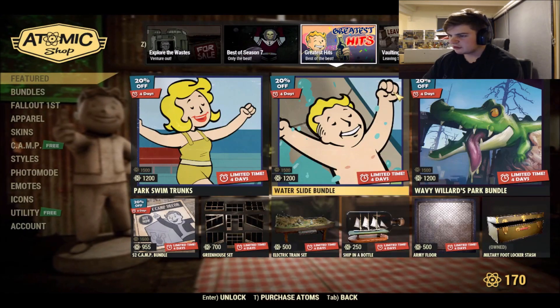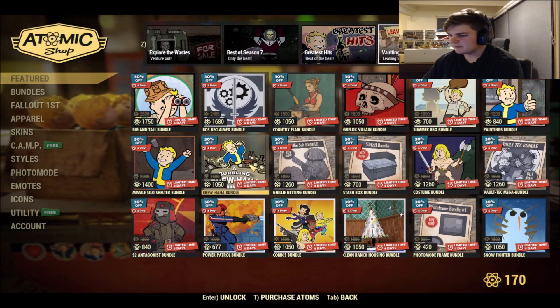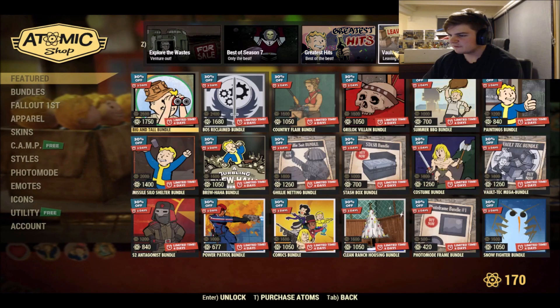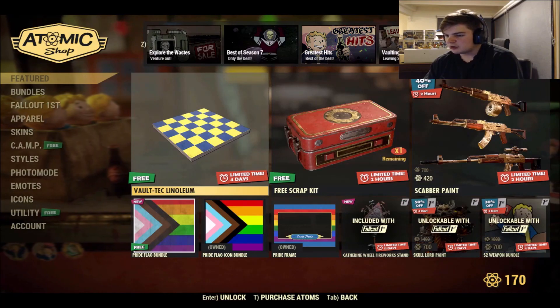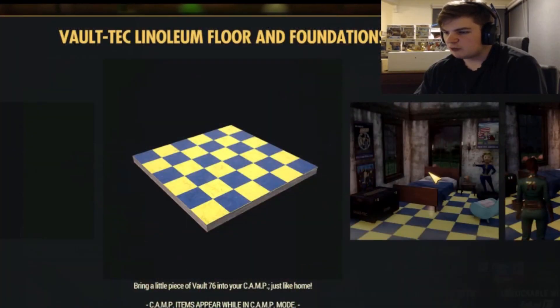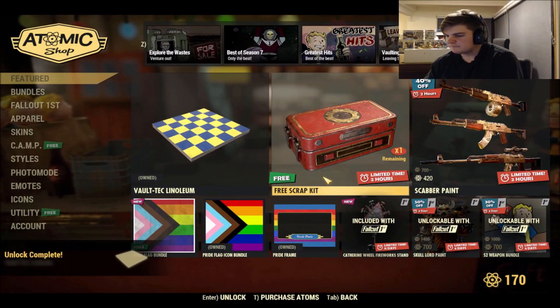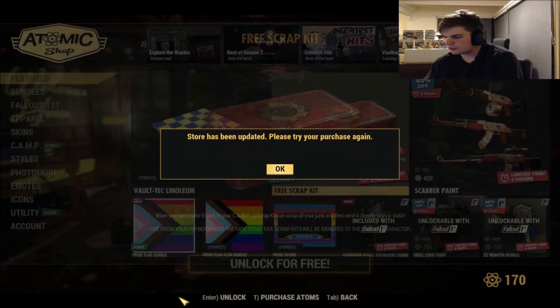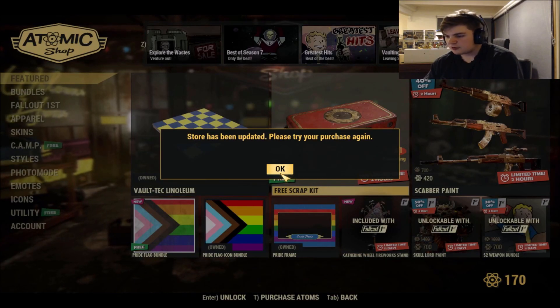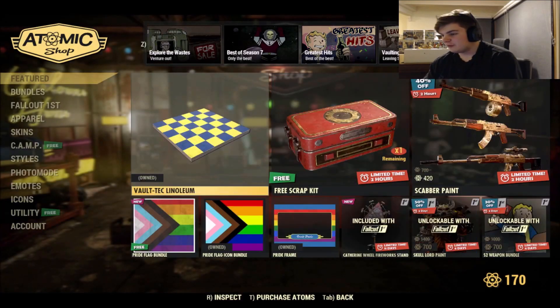There's a lot of stuff going on in the vaulting section — they're getting rid of everything. I'm not going to go over all of it because I could be here forever. We've got some specials: a free Vault-Tec item, a free Scrap Kit unlock for Plus Dragon 69. The store has been updated — 'please try your purchase again' — even on a new computer, Fallout 76 is still broken.